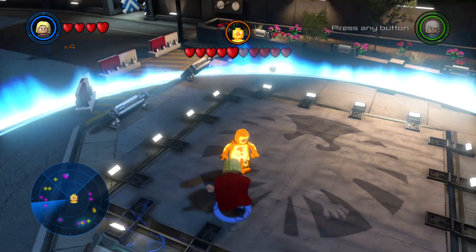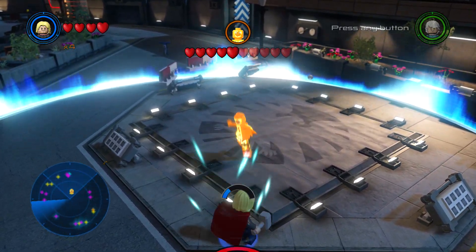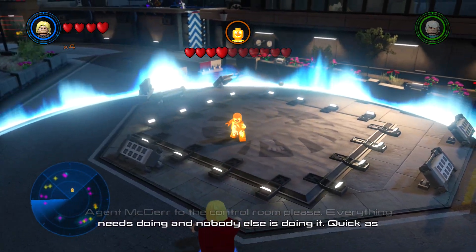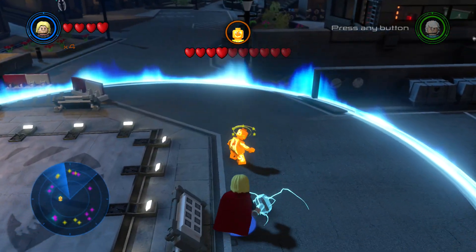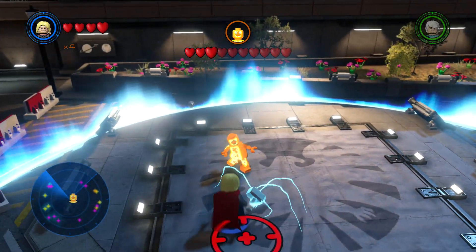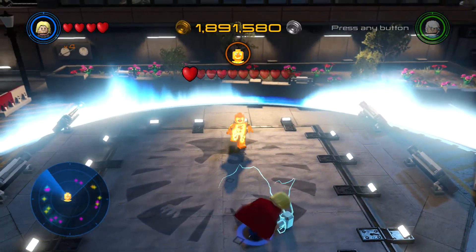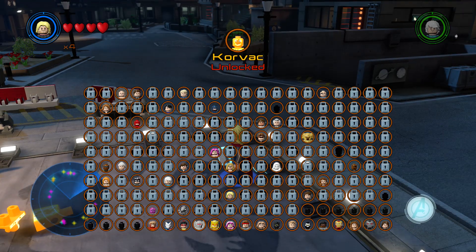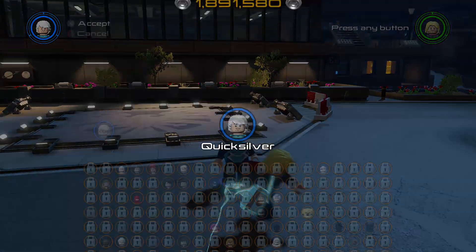It is a Shield training facility after all. It reflects the elements — do a barrel roll! Boom, and just like that you unlock Corvac.